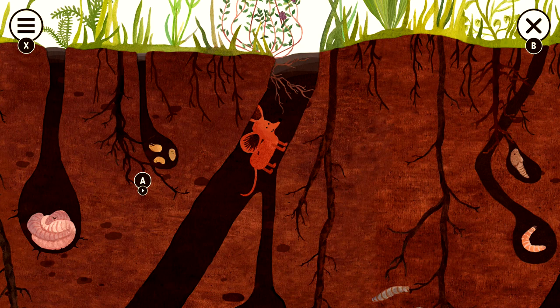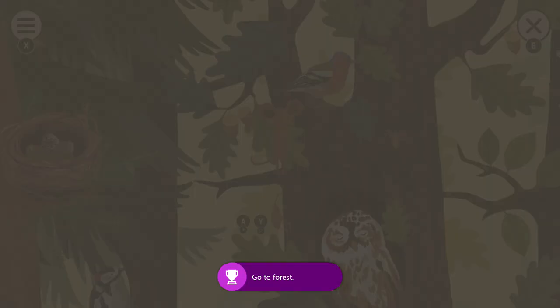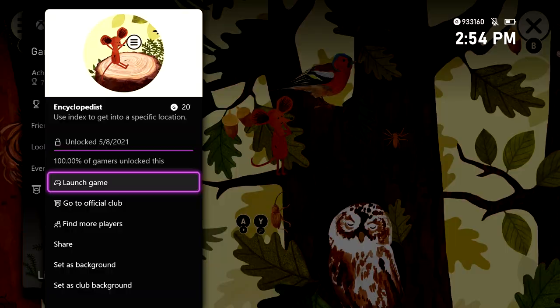Instead of quitting out to the main menu, you just want to hit X to bring up the encyclopedia. From here, you want to make sure you use the teleport feature instead of going back to the main menu. So make sure you set it to the forest, which is going to be the second level, and then hit Y. Once you make the teleport, you should get the achievement for heading to the forest for a 20-gamer score, but you should also get the encyclopedias achievement for using the index in order to teleport over to said level.